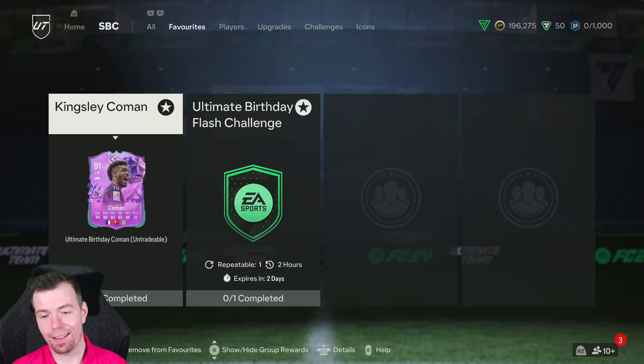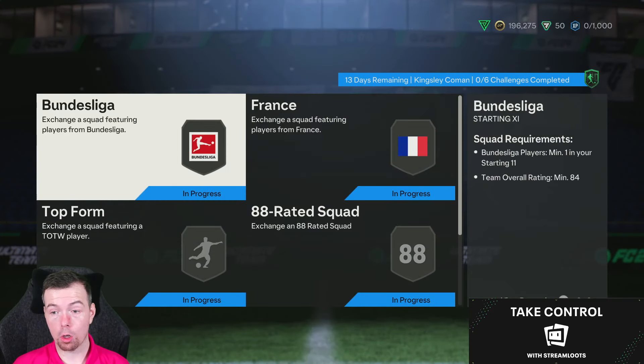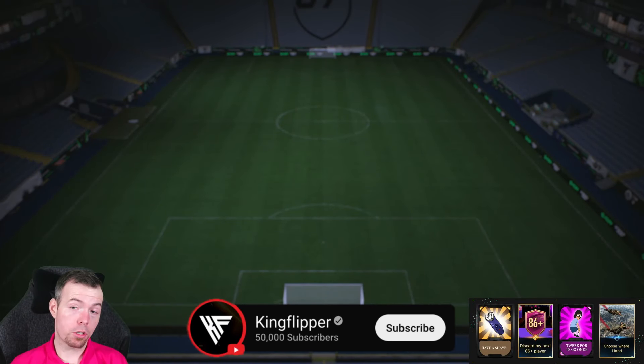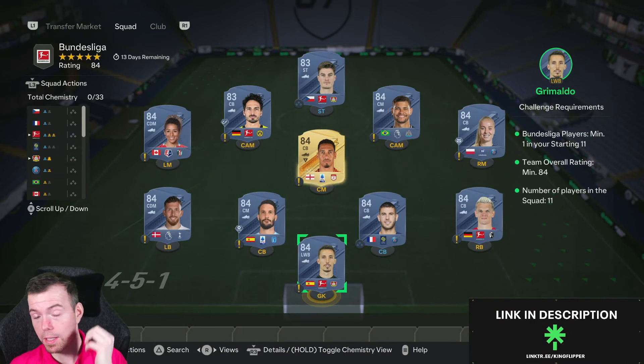With rapid plus and quick step, and 94 pace, he should be quick as anything. The good thing is he's available for two weeks because it is quite a big SBC. Before we get into it, just so you know, these are FutBin's prices — the SBC has been out for a few hours, so bids and snipers will always be cheaper.